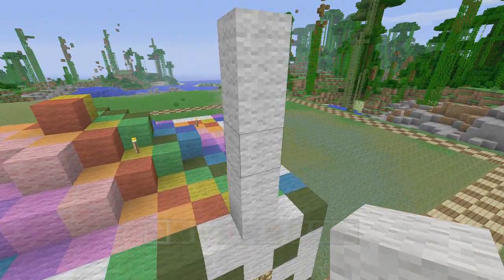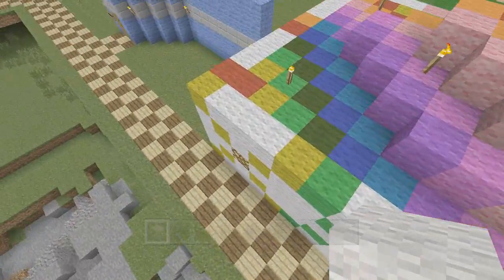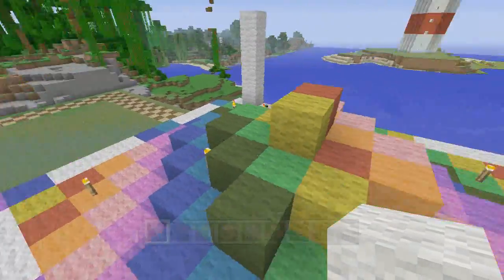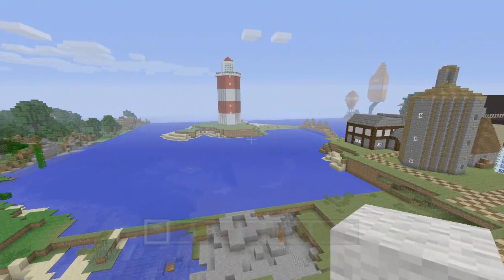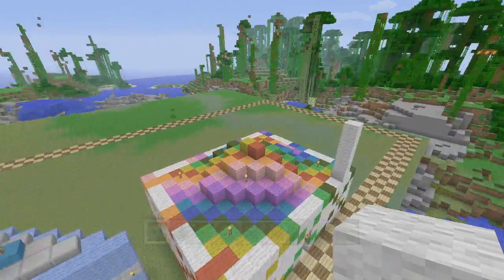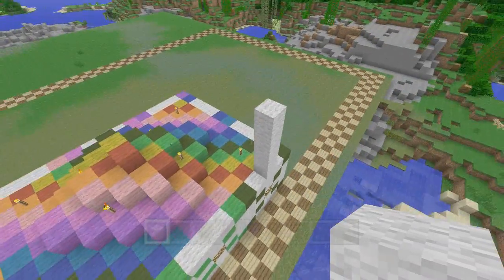We know this one starts out as a five-block tower — one, two, three, four, five — and then he builds a little firework explosion thing on top, and then he went back and added some stripes of color. Based on all the video I have, the best I can come up with is that this one is five blocks high, this one is ten, that one is fifteen, and this one is twenty.